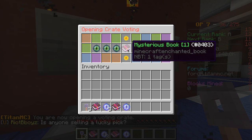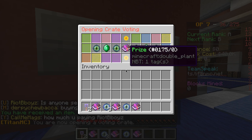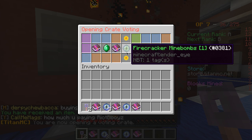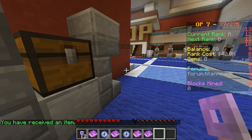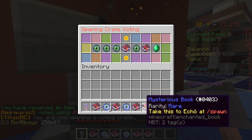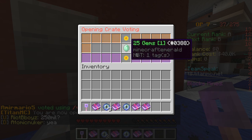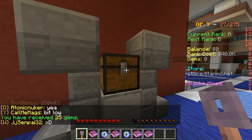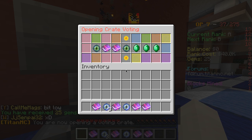What I really want are these mysterious books — these are really good for everything. See that one says rare — so 25 gems. Look at gems on the right-hand side of the scoreboard, under balance. It says gems: 25.